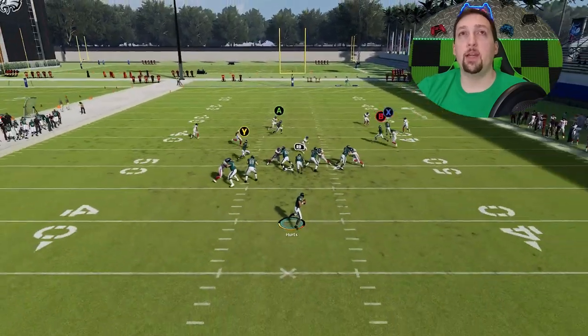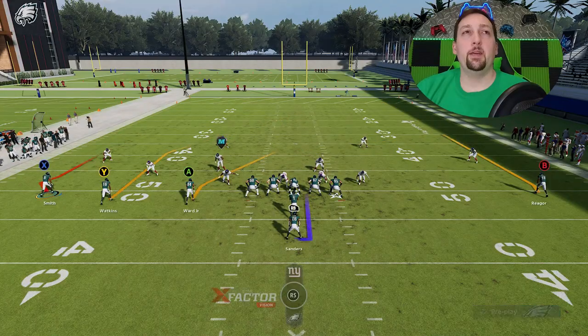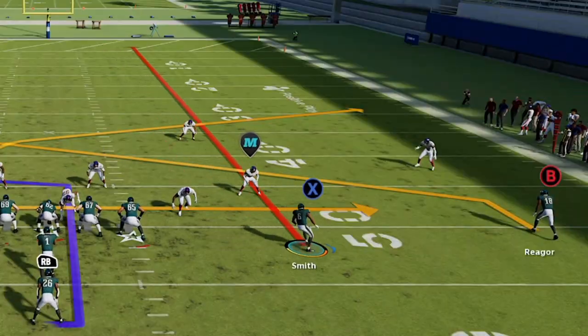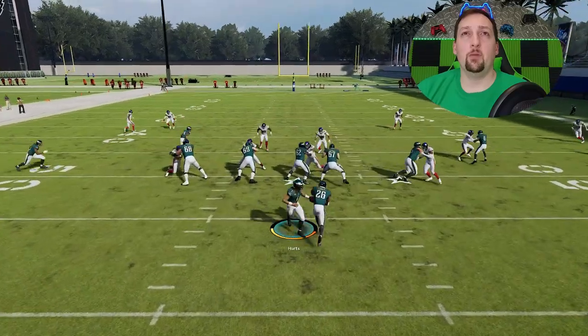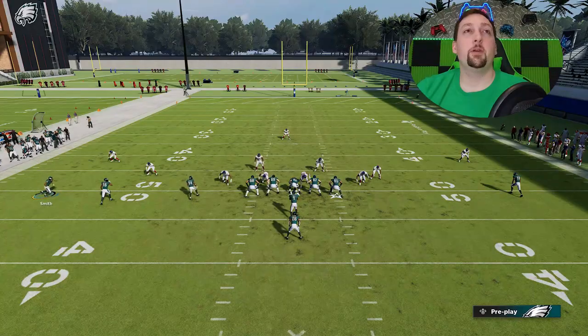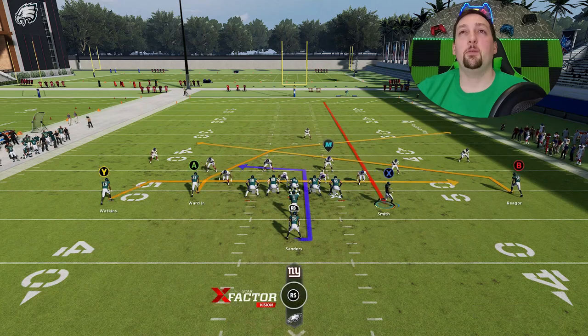You also have a really good check down with the running back. The A route is going to be the big play — I'm going to be throwing to him nine times out of ten, even though he is my worst receiver right now with Greg Ward. This particular play has a high-low route concept on both sides of the field: the A route and Y route on one side, and the B route and running back on the other — making it very difficult to cover on both sides. The A route is pretty much the first read every single time and will be the most consistent route, whether it's man or zone.